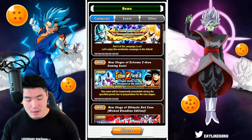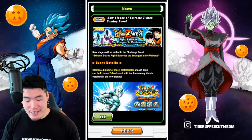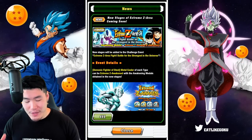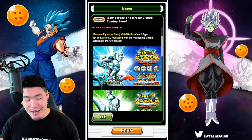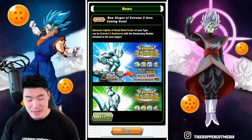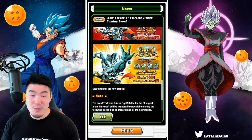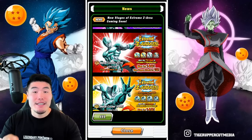We'll start from the top with some new stages coming for this Extreme Z Area event. New stages will be added to the challenge event, Extreme Z Area Fight, Battle for the Strongest in the Universe. The units getting their Extreme Z Awakenings this time are all 5 type Metal Coolers — the AGL one, the TEQ one, the INT one, the STR one, and the PHY one. A lot of people had expected this, but it's nice to see it officially confirmed in-game now.